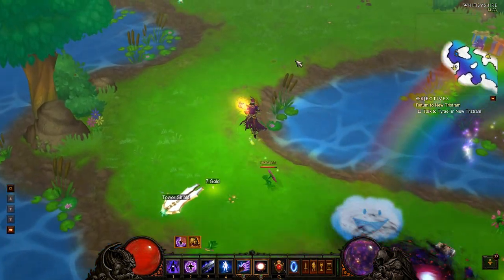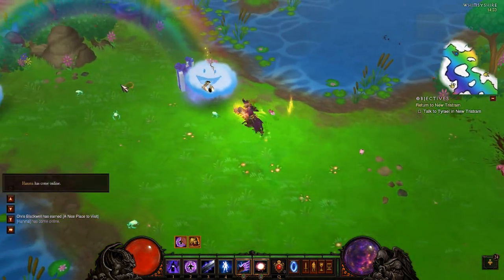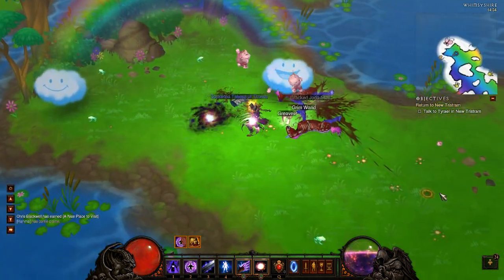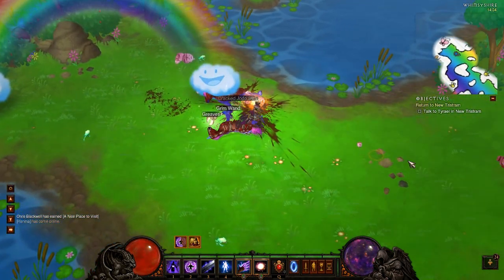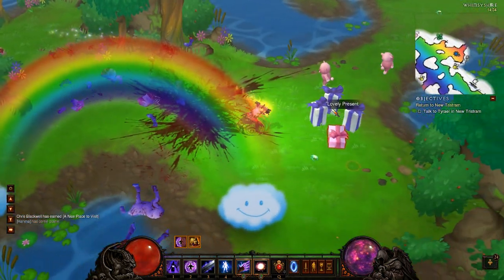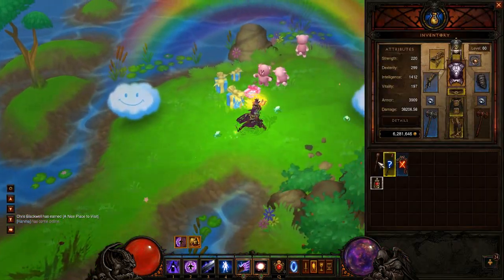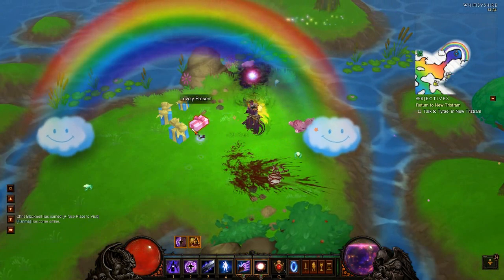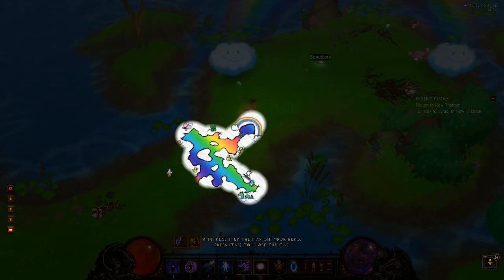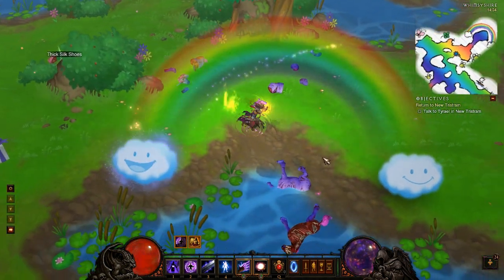I still don't know how strong the monsters are going to be. There are presents and the minimap is super colorful with teddy bears — that's pretty badass. Now you know how to get the Staff of Herding, where to get all the materials, and how to upgrade it to harder difficulties. It costs more gold for higher versions — 200,000 gold for Nightmare, 500,000 for Hell, and a million gold for Inferno. For upgrades, you only need the previous Staff of Herding, not all the materials again.